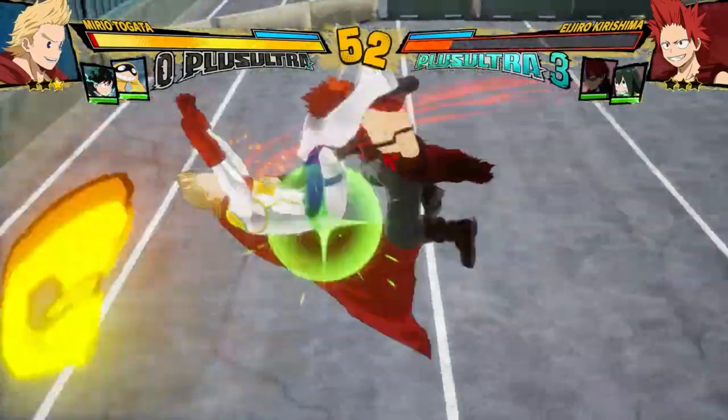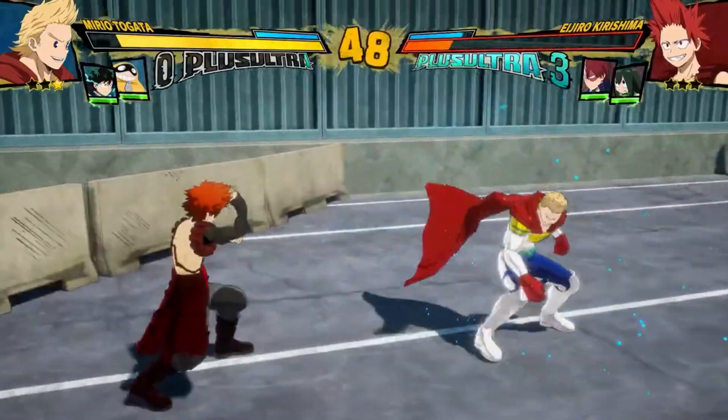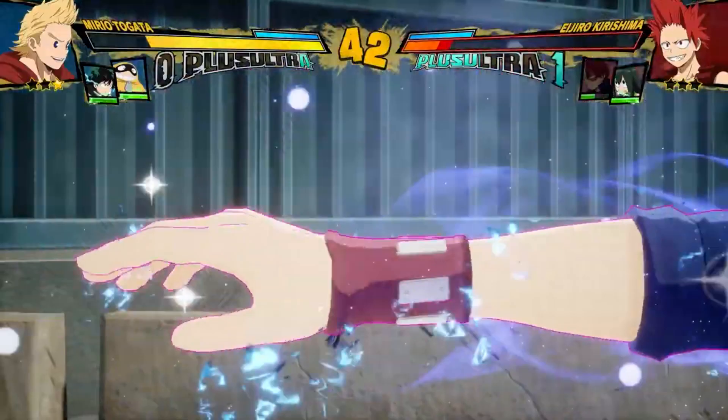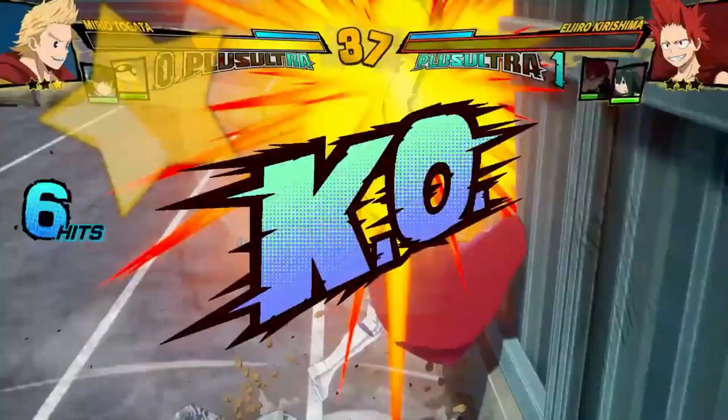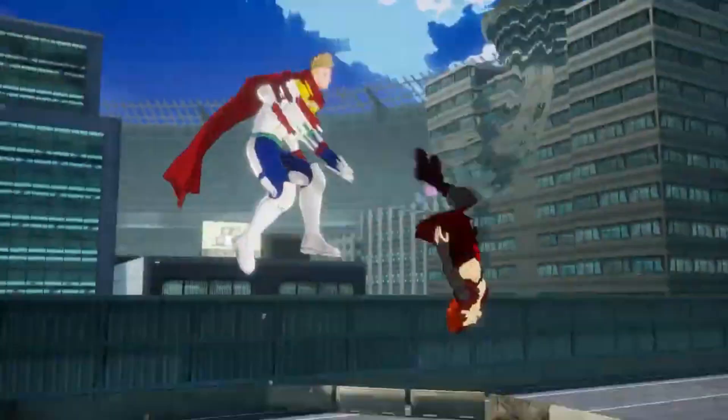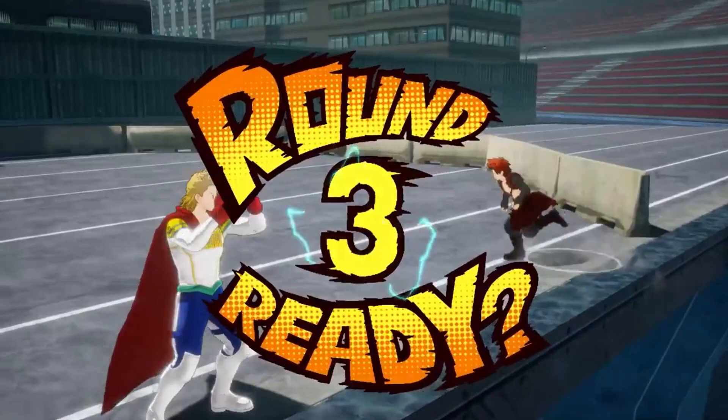The tornado comes out way faster now. What are you doing with Kirishima? The weird thing about Todoroki's assist now - it seems like when he does his plus ultra assist you can dash cancel and then combo afterwards. I do like how he did his quirk after his armor move and actually combo'd afterwards. But this guy is trolling - you can't be trolling when you don't know what you're doing with Kirishima.